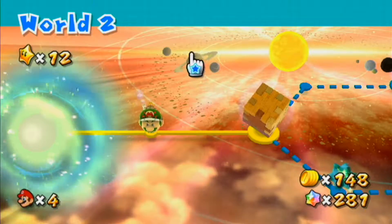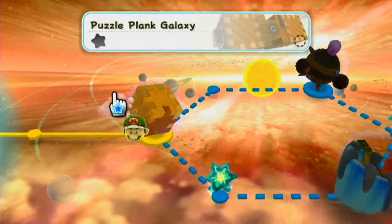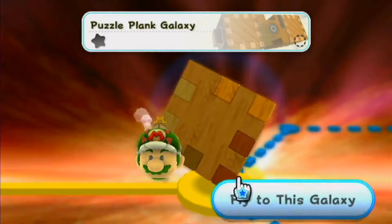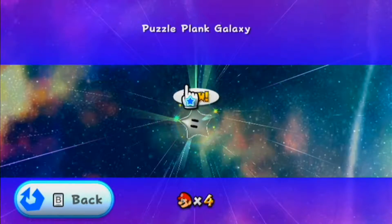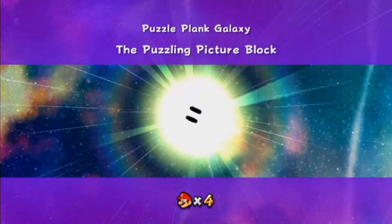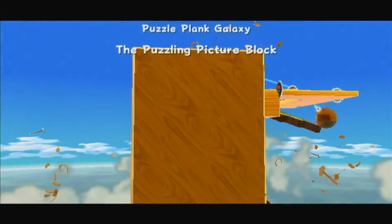This time we're going to start on World 2. First off, going to the only place we can go — the Puzzle Plank Galaxy. I actually really like the background scenery of World 2 when you're in the overworld on this ship. It just looks so cool. It's all orange and shining in the background. It's really nice.